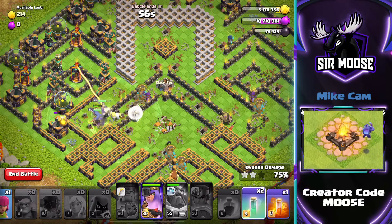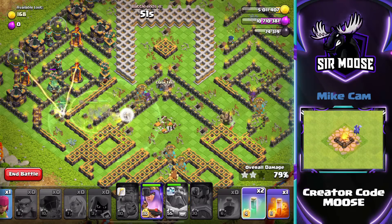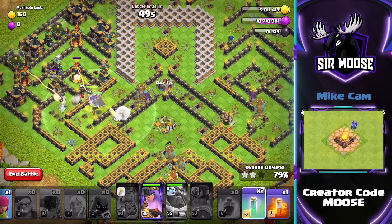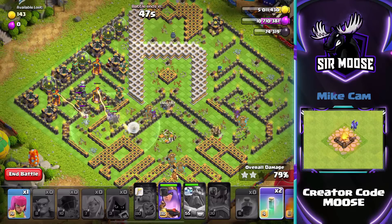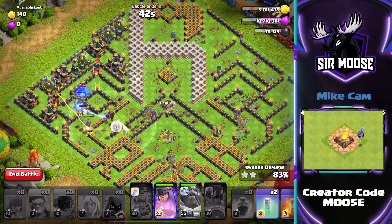If this is useful for you, please do hit that subscribe button and notification bell. Join the Samoose Army. And remember, we've got a creator code on the channel — Code Moose. You input that code before making any purchases and it helps support the channel. Any support would be amazing, and you do need to renew it once a week.